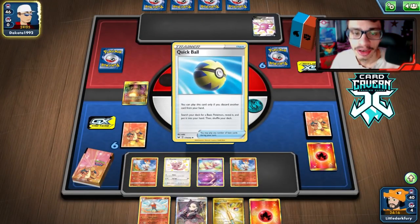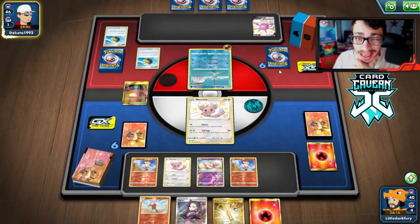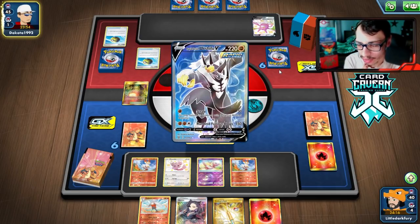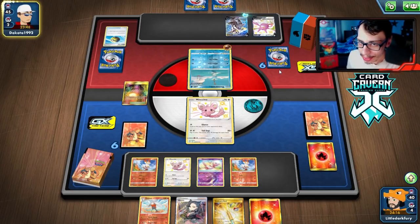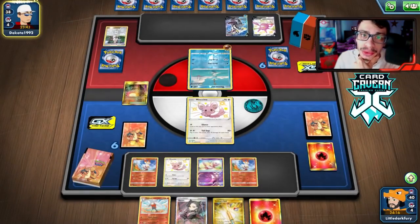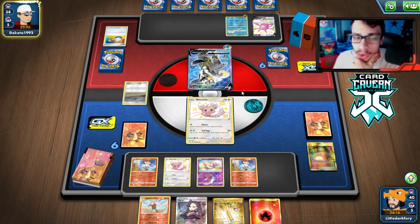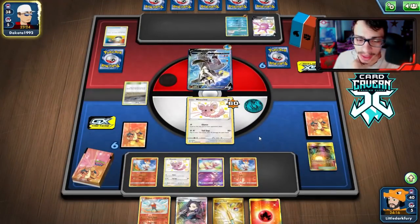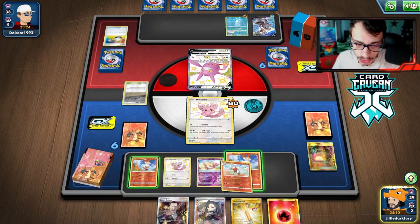Not getting Snorlax down was unfortunate — would have liked to Gourmandize, but it is what it is. The Stone Energy on Urshifu gives it 350 HP... wait, no, 190 — it doesn't actually make a difference, so we can still two-shot the Urshifus. As long as they don't play Cheryl we should be okay. Oh no, they play Crushing Hammer in the Urshifu deck! They can't knock out my Minccino right now though, which is good. Let's draw a Cinccino or Quick Ball to deal with that.